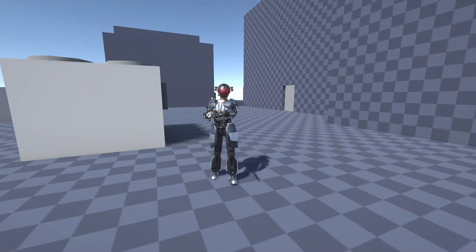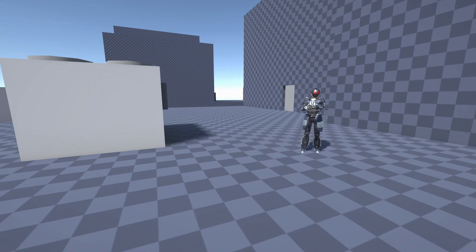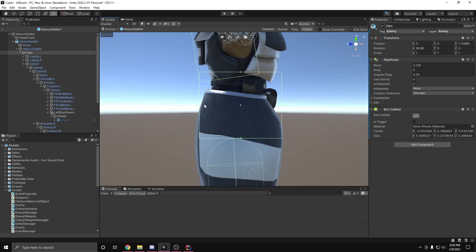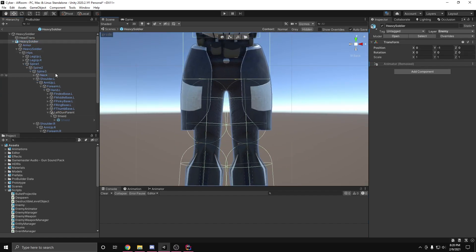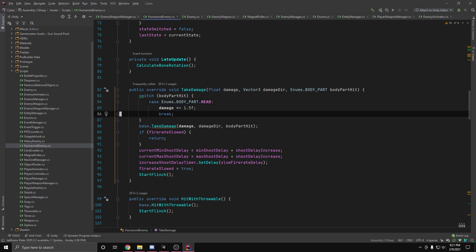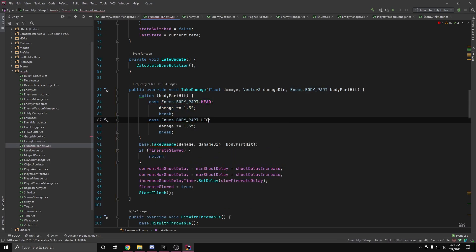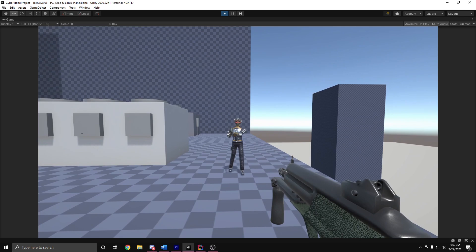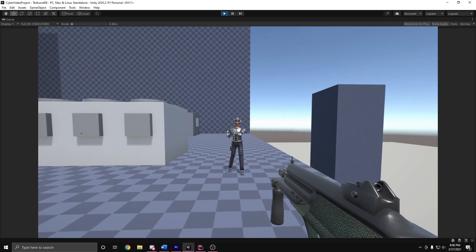But since the normal enemies use the same rig as the heavy enemies, the animations also work on them. I also fixed up the enemies' hitboxes and classified them as either head, body, or legs, so that depending on what body part the player or enemy shoots, the damage applied scales appropriately. In addition to scaling damage when an enemy gets shot, their fire rate also gets reduced for a short period of time.